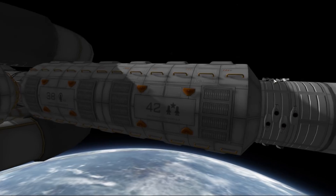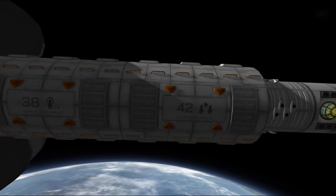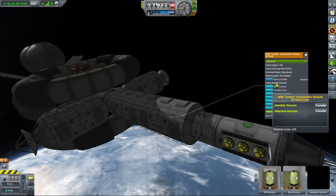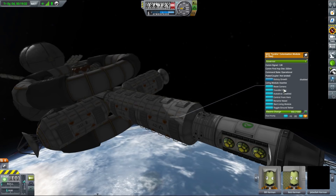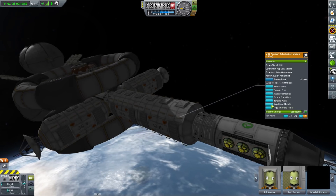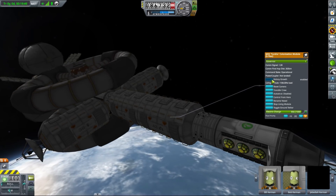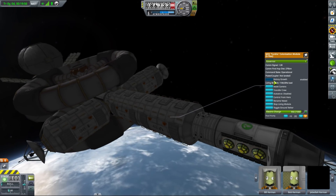Our ship is also equipped with a colonization module, which has two interesting functions. First, it can extend Kerbal hab and home timers indefinitely if you provide a constant supply of colony supplies — though for 100 years that would require a massive shipment, which isn't really feasible. The second function is much more interesting: it allows creation of new Kerbals through colony growth. You put one male and one female Kerbal in the module, give them some colony supplies, and leave them for some time. I assigned Jab and Valentina the very important task of providing 4 extra crew members.